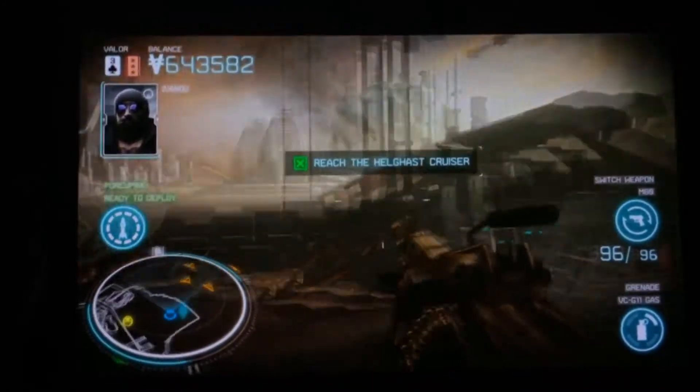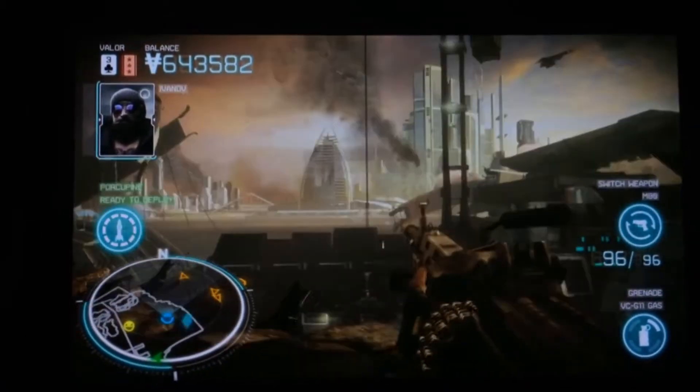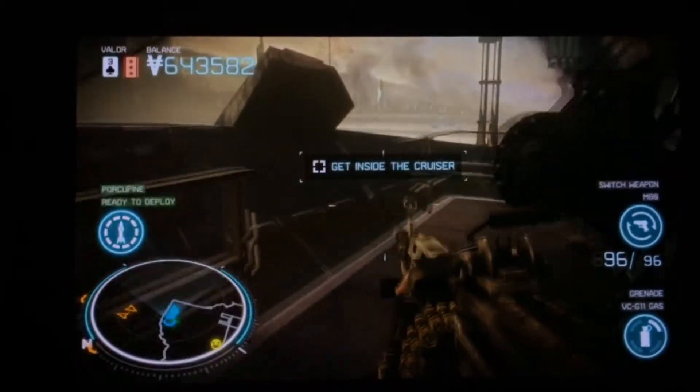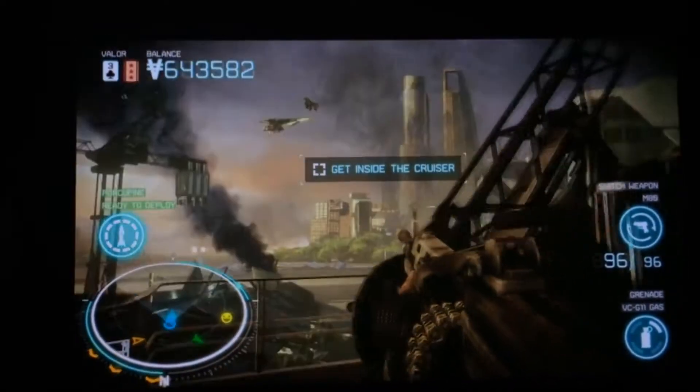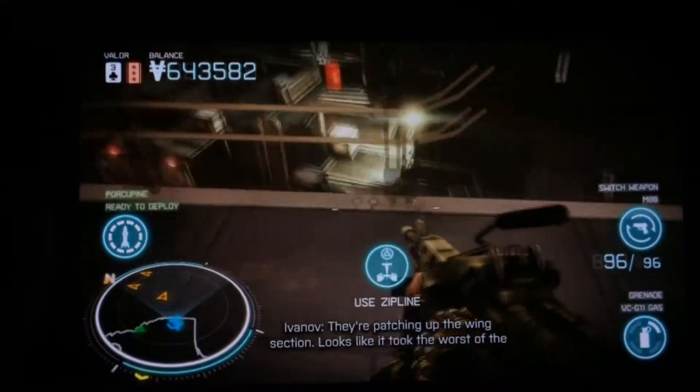This is the Helghast Cruiser right here. There's the building we were on last mission — we were on the side of it, and this is it crashed. I think we were up there, but I don't remember.